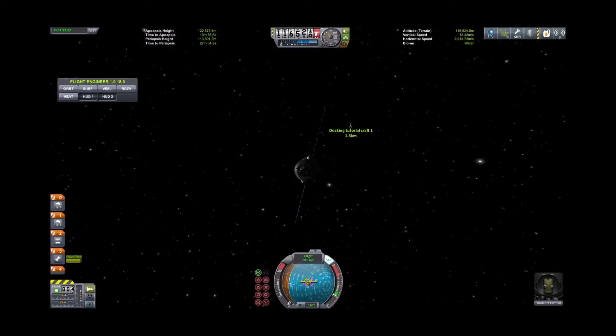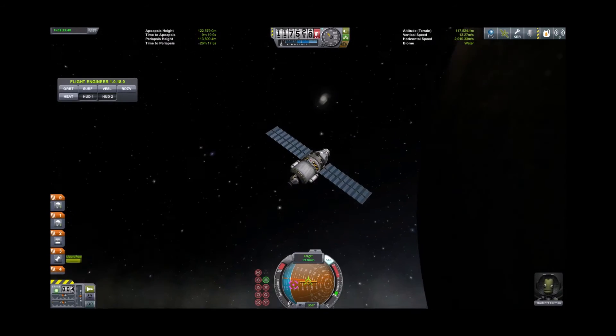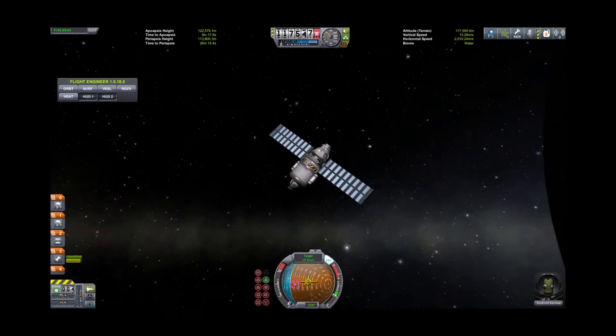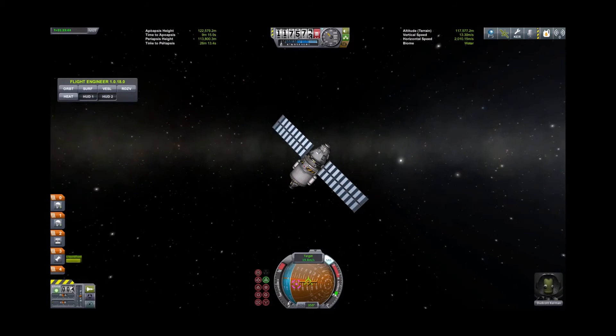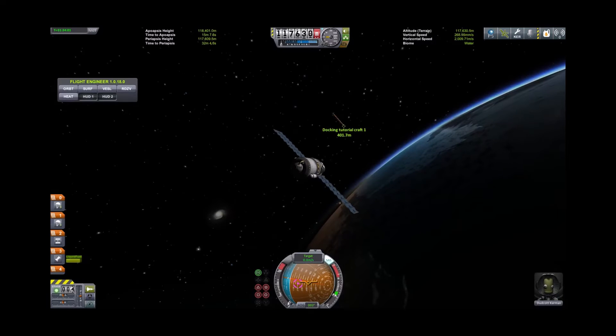We'll get up to 20 meters per second. Now we're closing on the target at 20 meters per second, so we'll flip to a retrograde position to brake. We'll time-accelerate closer. I think I just overshot — yeah, I did, but that's okay. We'll zero our relative velocities. Relative velocity zeroed — we are now 400 meters apart.